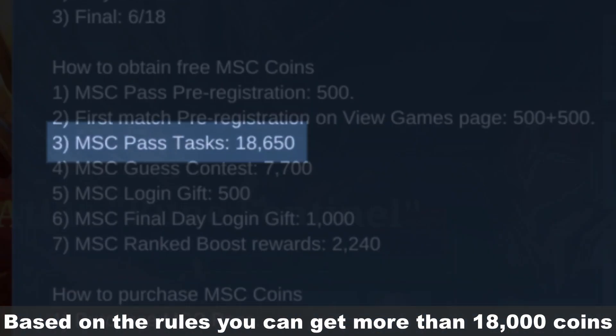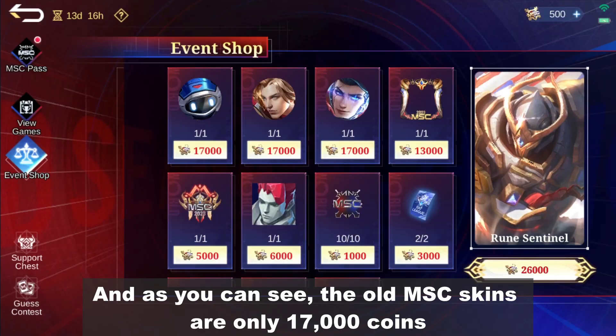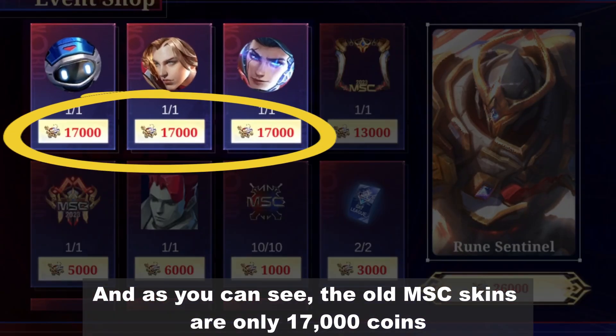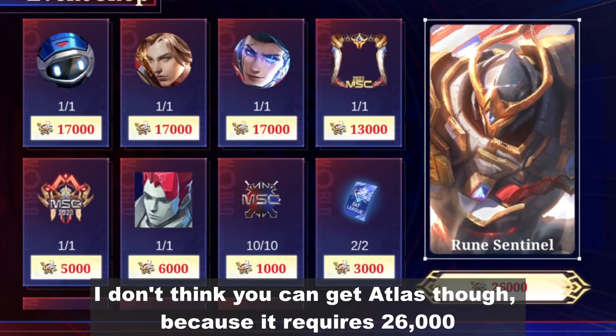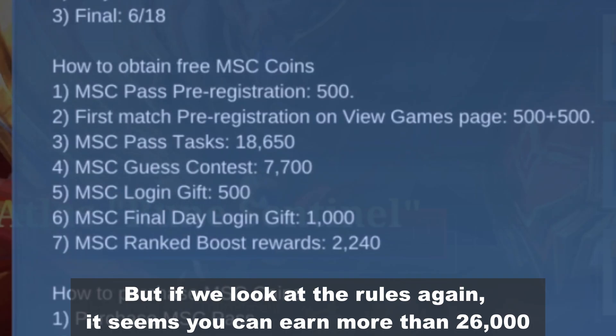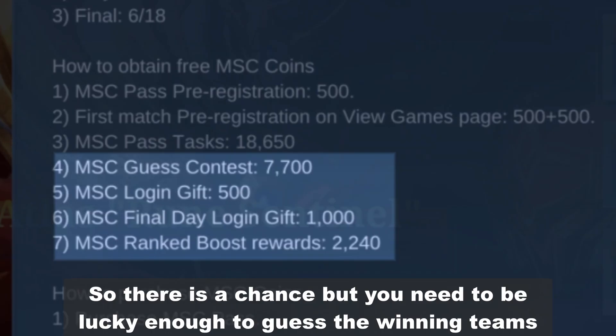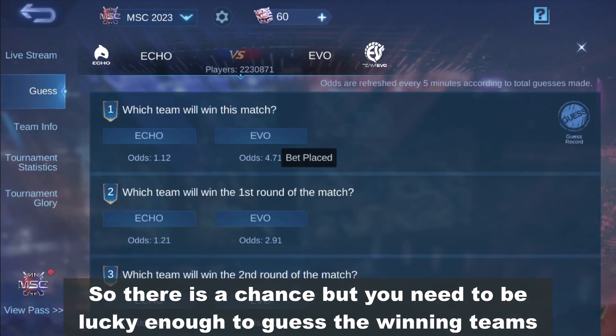Based on the rules, you can get more than 18,000 coins just from completing the daily tasks. And as you can see, the old MSC skins are only 17,000 coins. I don't think you can get Atlas though, because it requires 26,000. But if you look at the rules again, it seems you can earn more than 26,000. So there is a chance, but you need to be lucky enough to guess the winning teams.